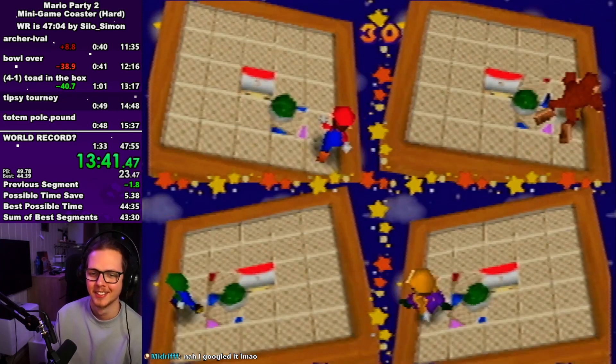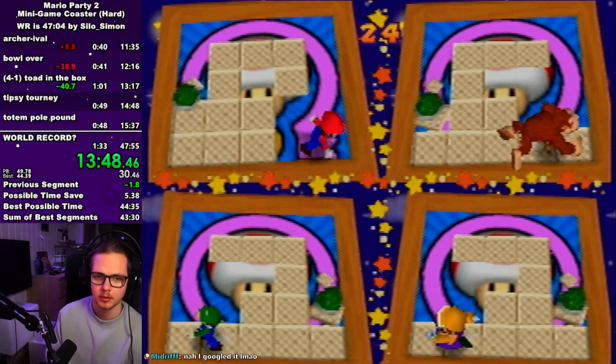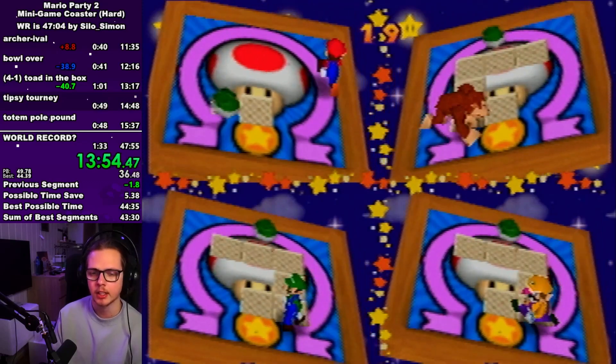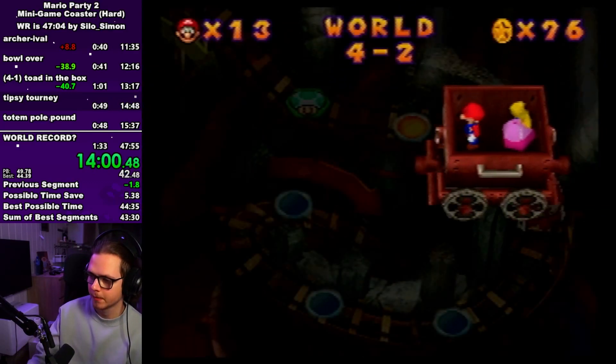On tipsy tourney I just start in the bottom right corner, move up then to the left then down, and then do some small turns to make sure the shelf stays on the inner side. It just requires practice — I'm still a bit inconsistent on it but it's something you can definitely get down.